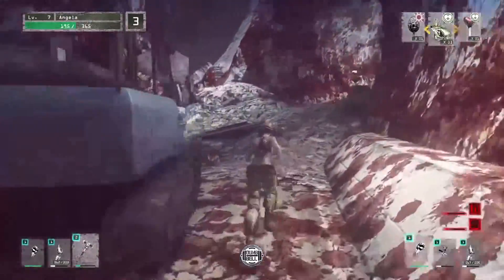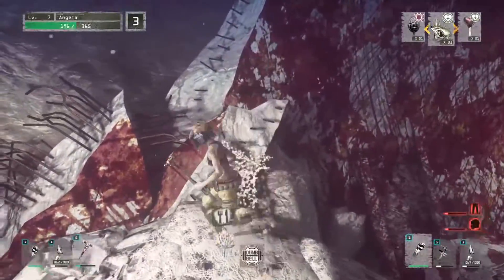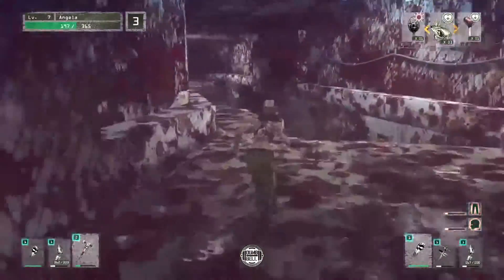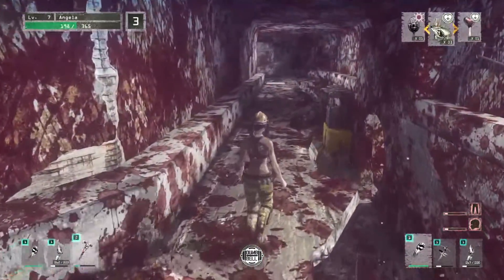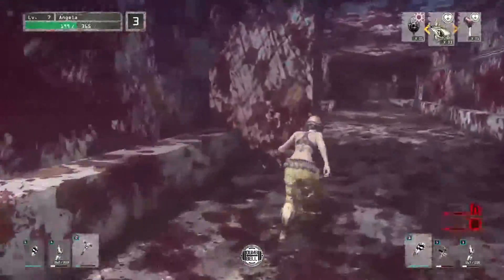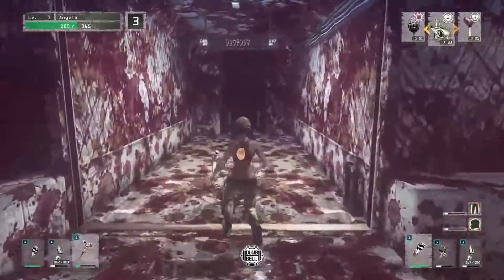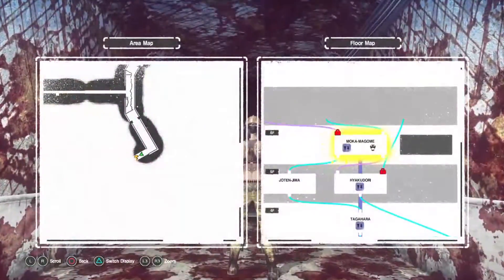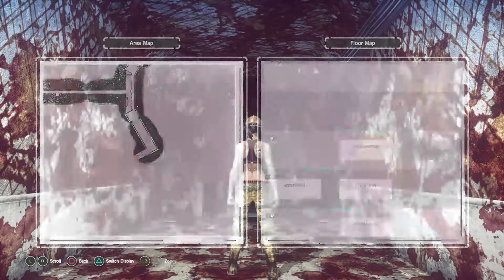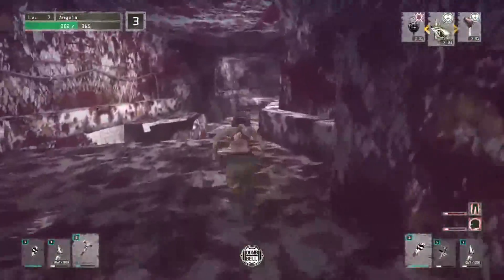There's gotta be the exit around here somewhere. If I walk into that poison cloud I'll become infected. Over here should be another escalator — yes, and that's the one that takes me right there. Enemies will respawn if you leave a floor.